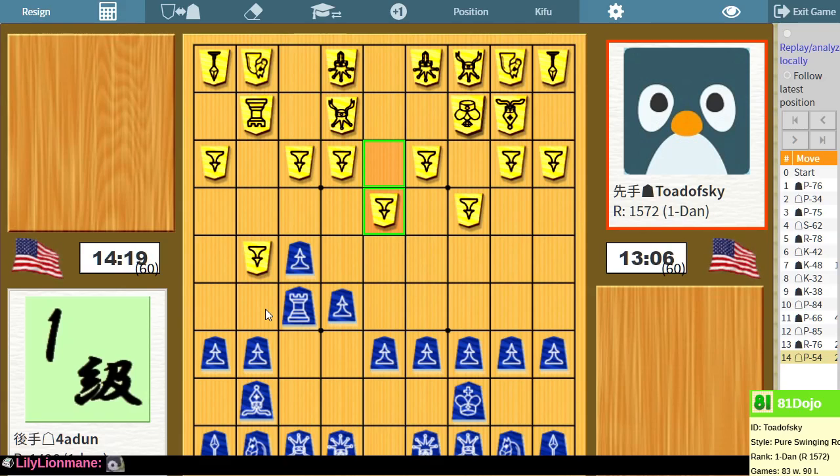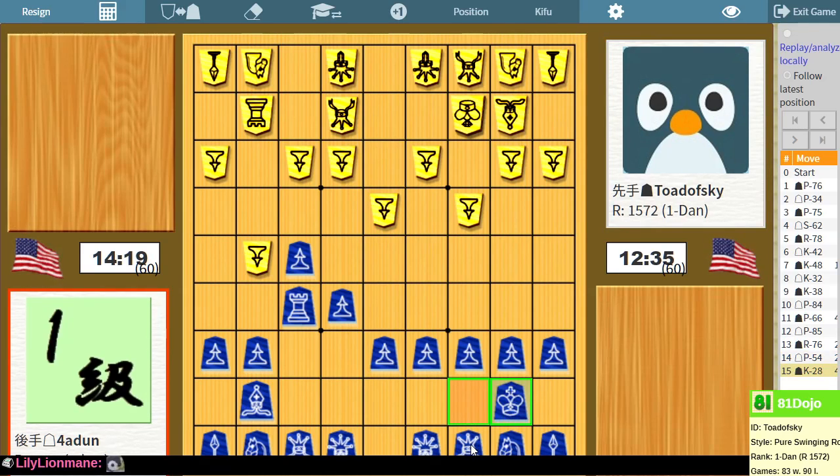So I could also stop this pawn from advancing by moving the bishop up. That way, when he moves the silver, I advance this pawn, they take, I take. Not sure how good that is. But before I go crazy attacking, I probably should continue building this castle.